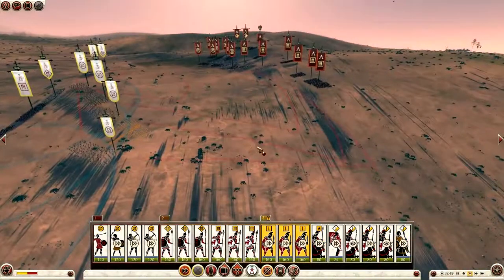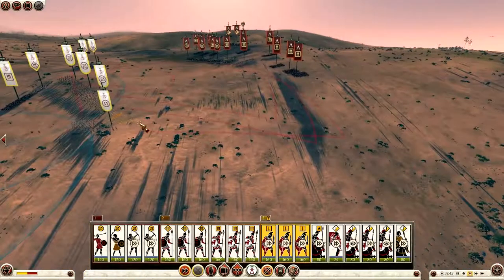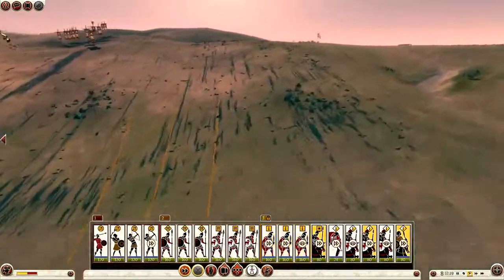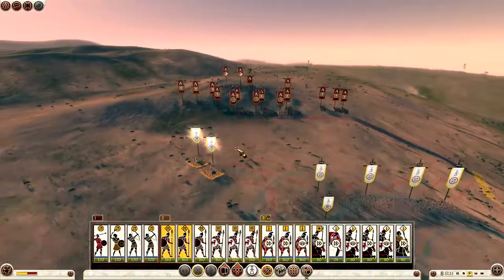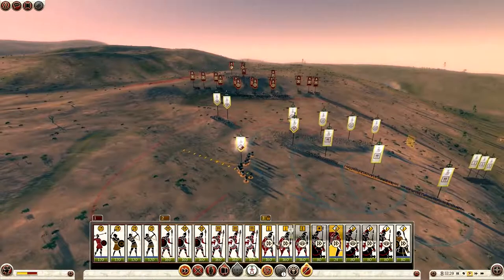These cavalry units of mine are being wasted now at the bottom of this hill. I've been turned around and I should have probably gone for the hill myself — that's probably the biggest mistake I've made. I've allowed him to take that hill when I should have gone there initially, because he now has the battlefield advantage. I was panicking a little bit, thinking I kind of have to attack him since he has the advantage.